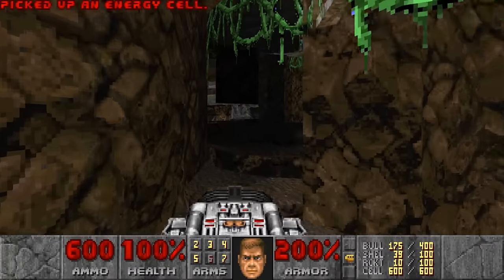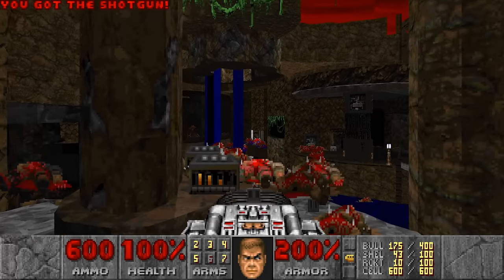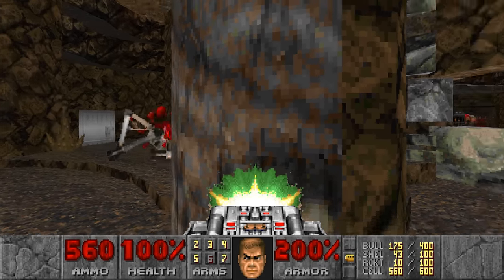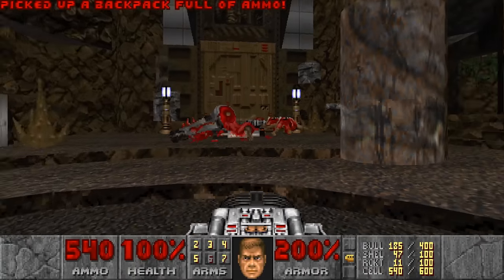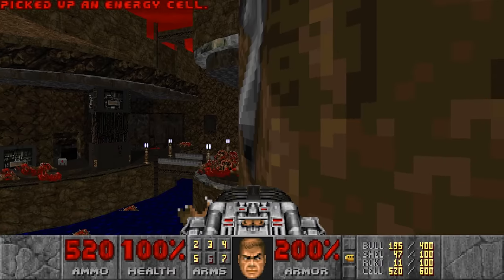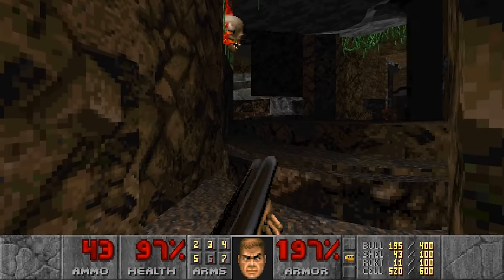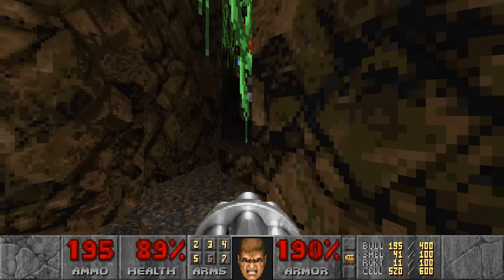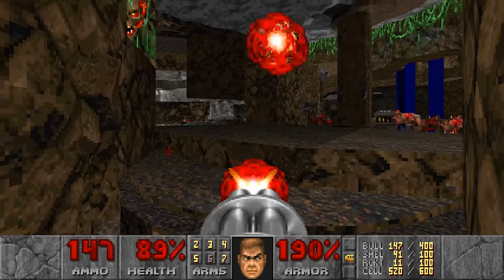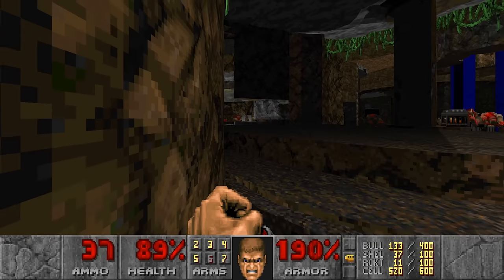There are Pain Elementals that'll wake up. I have a Plasma now — it's right here somewhere. I think I'll BFG some enemies here. I do feel safe with the BFG though. I'll grab the Plasma now. I got cells but I don't have the Plasma yet. I need to press the switch — I'm pretty sure it's going to be booby trapped. I'm going to just run after I press it. Well, it's also a very long map, surprisingly. I just don't know when it's gonna end.